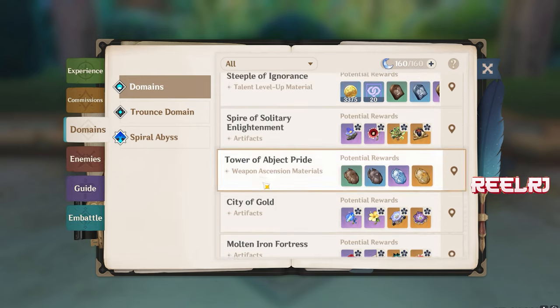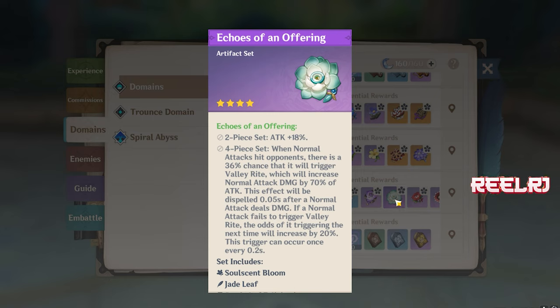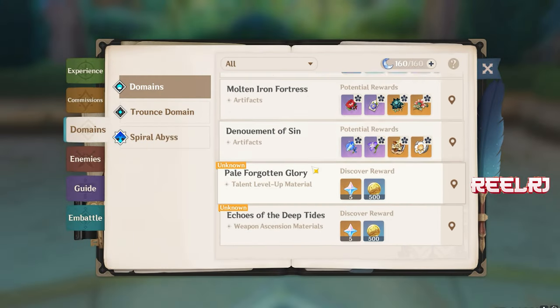Another option is Echoes of an Offering. It's also good on characters like Tartaglia and Yoimiya who rely on normal attacks. The four-piece gives a 36% chance on normal attack hit to trigger Valley Rite, which increases normal attack damage by 70% of attack. If it fails to trigger, the chance increases by 20%, and this can occur once every 0.2 seconds. It's an option, but not the best — the top two recommendations remain Blizzard Strayer and the normal/charge attack set.